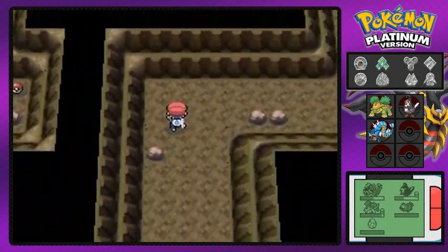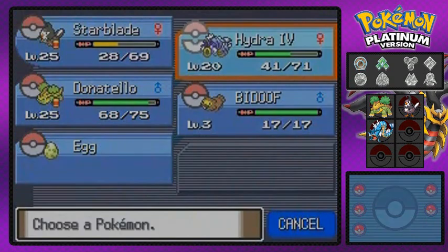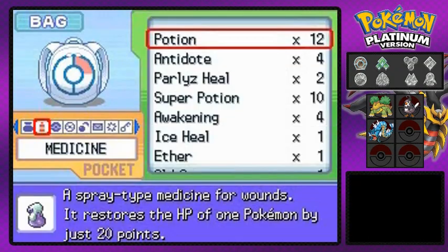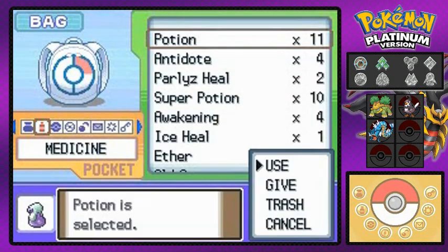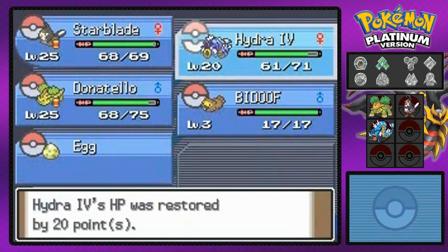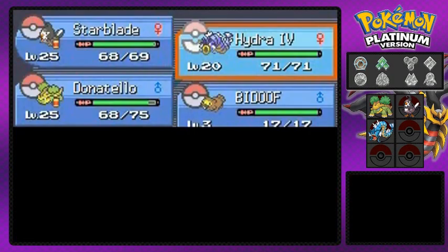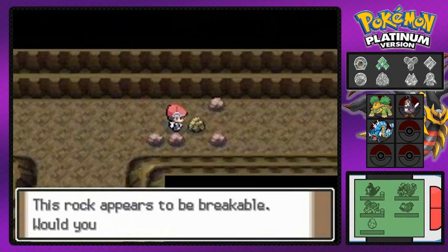I edit out most of the wild Pokemon battles — there are a lot right here, that's why the whole recording lasted about 40 minutes to an hour. I'm going to use a Potion because those battles took a lot out of Starblade. I can't put Hydra number four in front right now because its only attacks are physical and we're going up against Rock types — it needs a Water type attack. Just healing up and moving on.